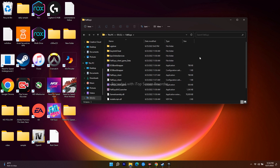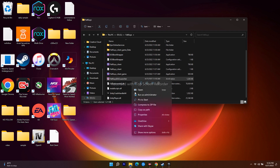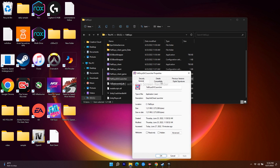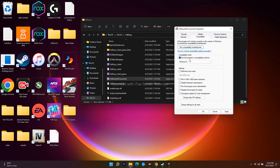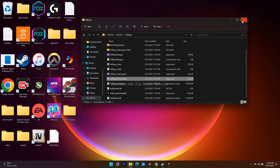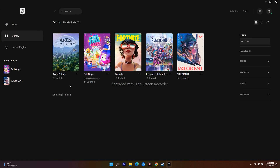Inside the Fall Guys folder, find the Fall Guys Launcher executable. Right-click on it and navigate to Properties. Click on Compatibility, check 'Run this program in compatibility mode' and set it to Windows 8. Also check 'Run this program as an administrator'. Click Apply and OK. Once both of these are done, go back to the Epic Games Launcher and most probably the issue will be fixed.